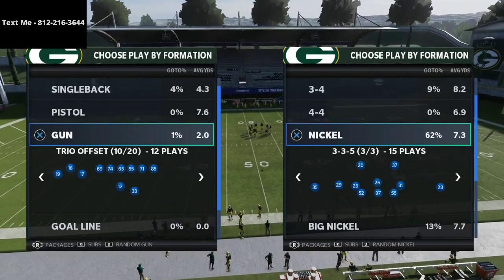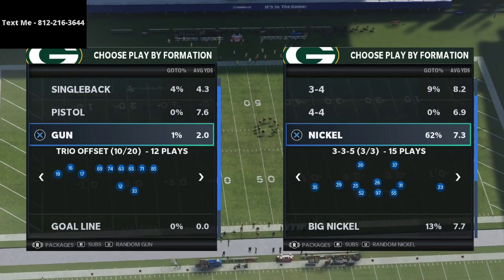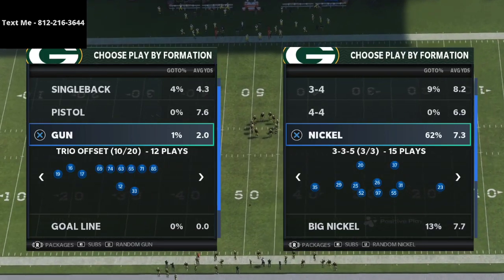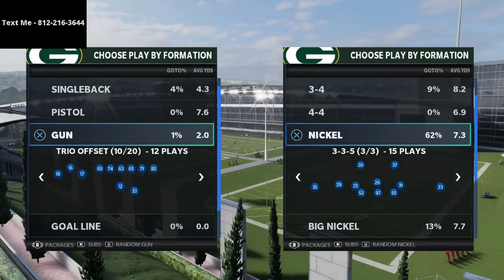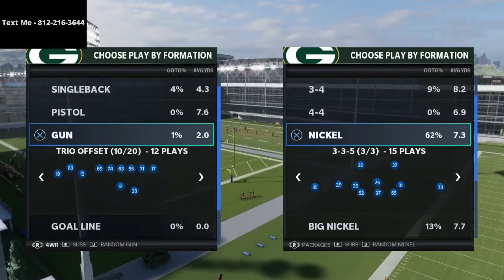I ran up against a guy and I couldn't stop this offense — it was insanely effective. Essentially, what makes it so effective is that within their depth chart, they can put Davante Adams at tight end where he cannot be jammed and is almost unguardable in man coverage because of his route technician ability.